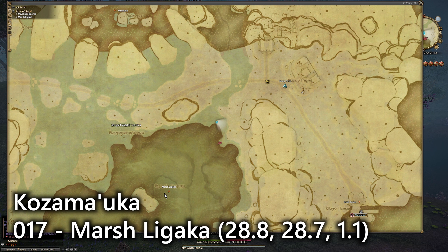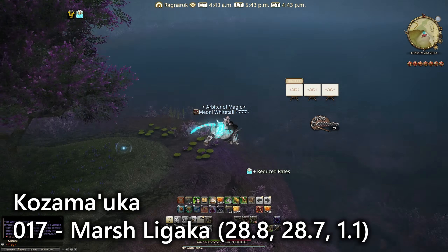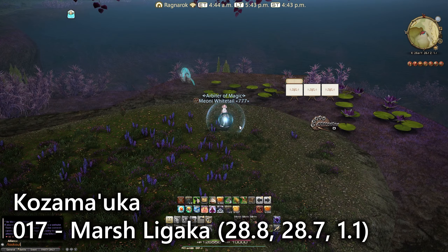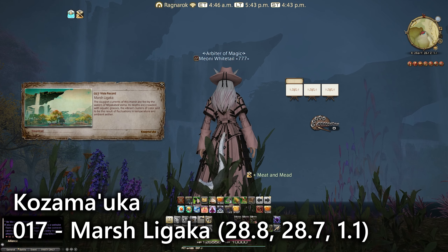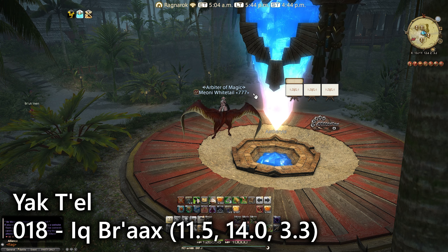Next up we have entry number seventeen, the last of this zone for Kozama'uka. It's right here on a lip northeast of Mamaloikili, actually closest to Many Fires teleport. Go down and you'll find it among some bushes next to a purple tree overlooking the lake. Once again we can do a lookout emote to talk about the beautiful landscape.